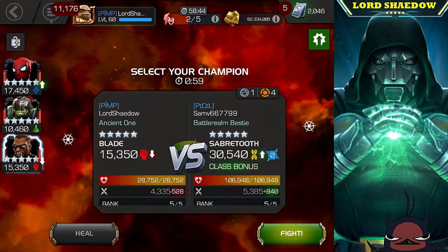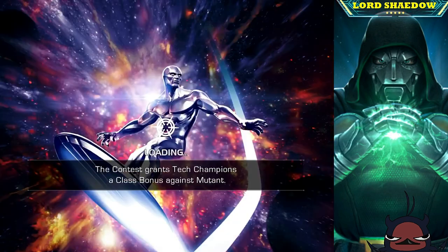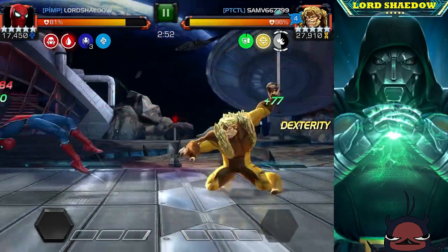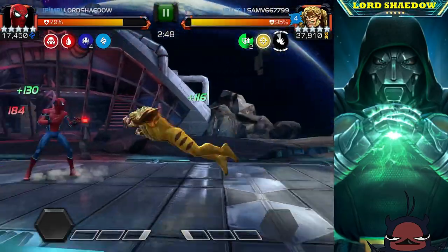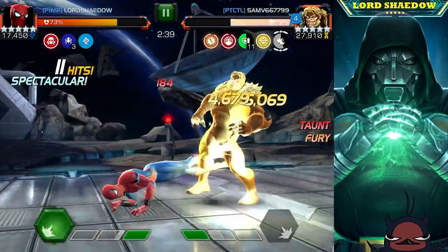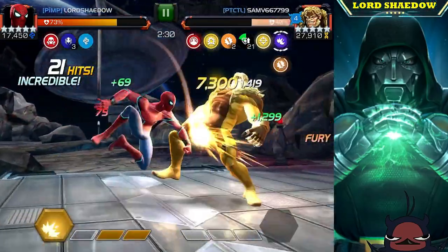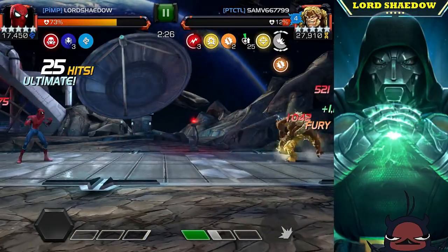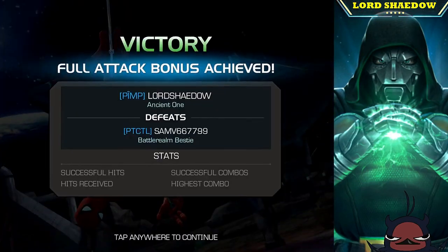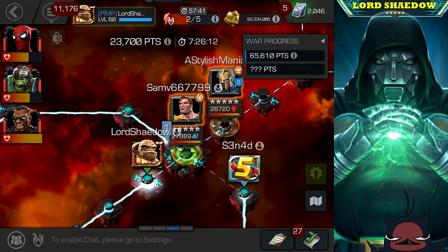Next fight is Saber Tooth. I've gotten wrecked by him in the past — he can be very difficult. Starky comes to the rescue again. On awakened Saber Tooth you'll notice he starts building regen buffs, and the longer the fight goes the more he heals — up to almost a thousand, then over a thousand health per tick. But Starky can overpower it. I have max Despair, so when I fired my Special 2 the shock debuffs reduced his healing even further, and Starky's damage output let me out-damage that regen.